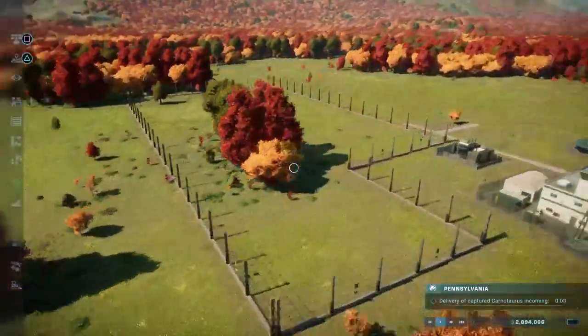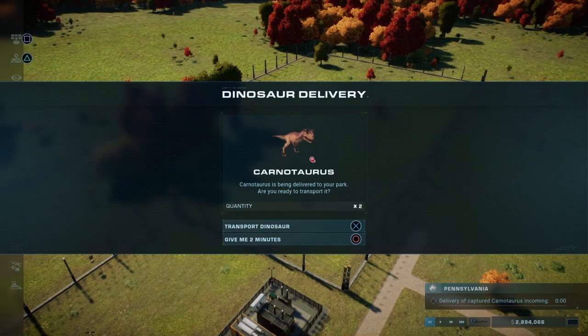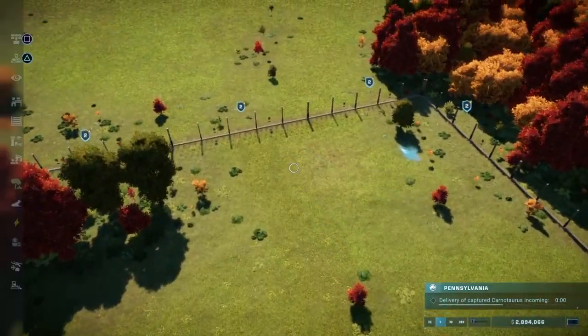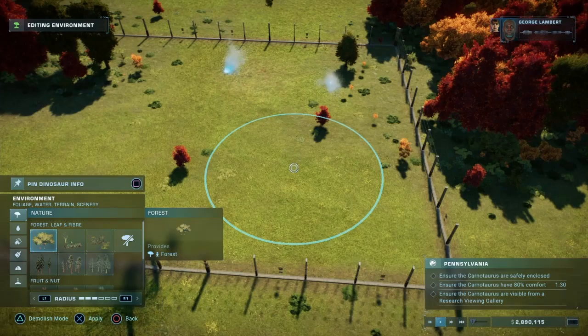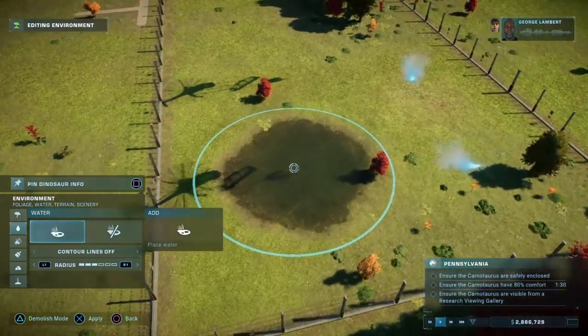Alright, so the fence is now built in preparation for the Carnotaurus, and just like that on time it arrives. Oh, there's two. Are we trying to support them from the last part? Oh they get in here pretty fast, I better push some water in. I also suggest keeping a close eye on these dinosaurs until they settle into their surroundings.